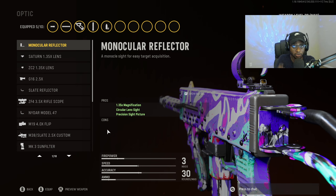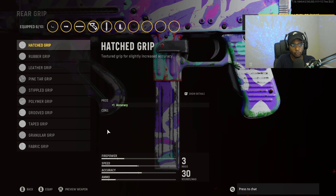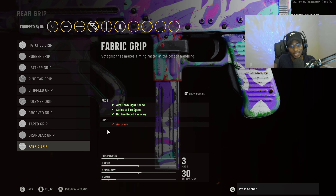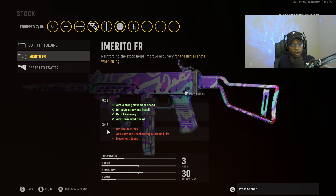For the optic, you can rock the slate reflector or use the iron sights, since the Marco 5 has some of the best iron sights in Vanguard. But for ease of use, we'll go ahead and put on the slate reflector. For the rear grip, we are going to rock the fabric grip for increased aim down sight speed, sprint to fire speed, and hip fire recoil recovery. For the stock, we're going to run the Imperto FR stock for aim walking movement speed, initial action recoil, recoil recovery, and aim down sight speed — tying everything together for an AR-SMG hybrid feel.